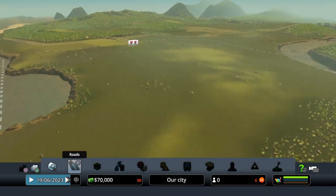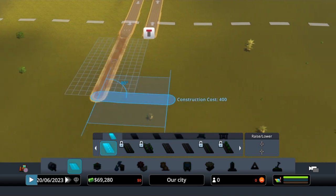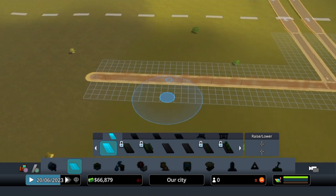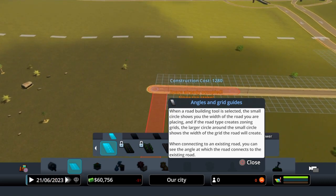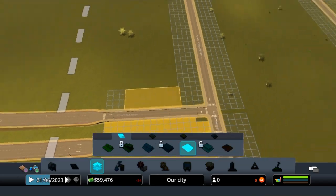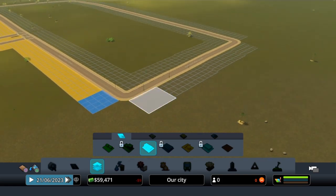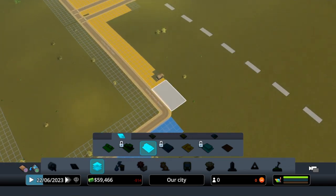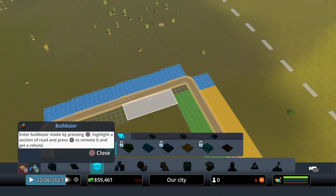First of all, we're gonna start by making our city. I'll just start with a simple road and go off from there. We're gonna put some districts down — this area here is going to be industrial. On the outside we'll make it low density commercial zone, and then the rest we're gonna make housing.